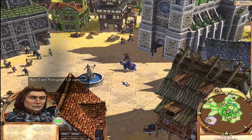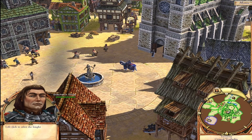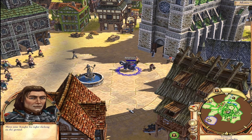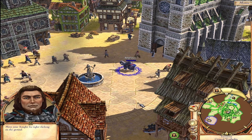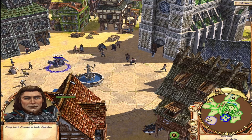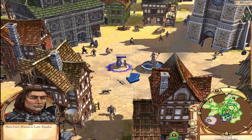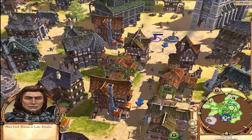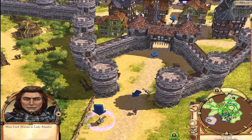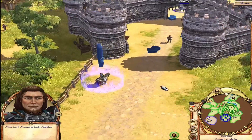Here I am. Very good, let's proceed. To give me orders, you have to select me first. You can give me movement orders by right clicking where you want me to move to. Just click easy, isn't it? Now let us move to Lady Alandra — she is near Westholm's southern gate. This is a bit weird; the movement of the camera is a bit janky.